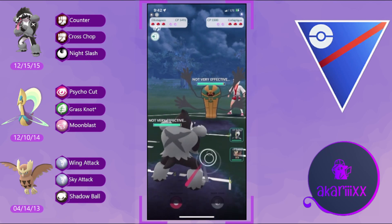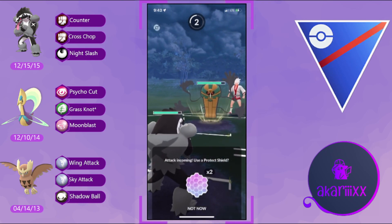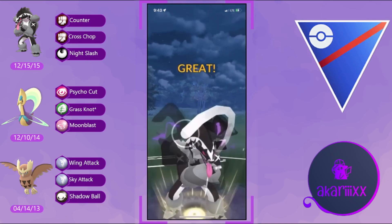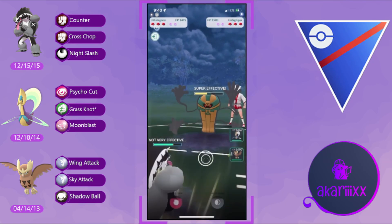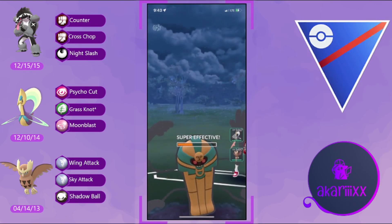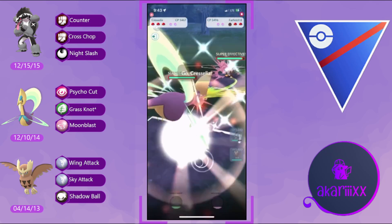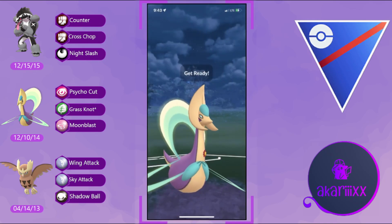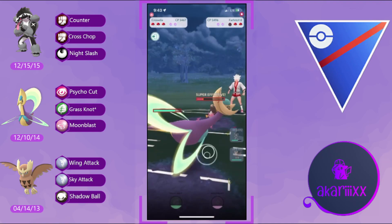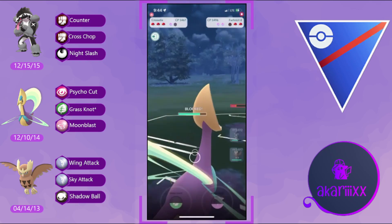Next battle: Obstagoon on the lead against Cofagrigus. The opponent stays in — are they running double Ghost? We double-resist the Psychic with our Dark typing, fire Night Slash, and the opponent lets Cofagrigus go down for free. They bring in a Farfetch'd — not Sirfetch'd — running Fury Cutter and Leaf Blade. We respect the damage and shield up the charge move.